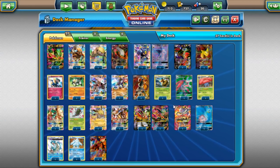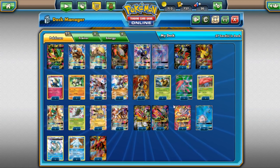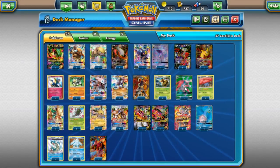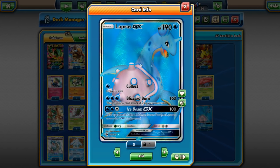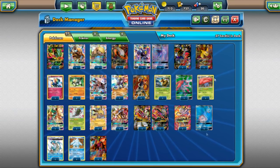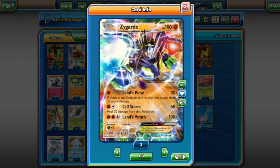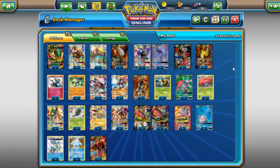Those are the best decks in the Standard format as of April 2017 — the final best decks in Standard as of the Sun and Moon era, until Guardians Rising. Some predictions: we'll see a lot more Lightning decks, especially with Tapu Koko GX, so Yveltal might get cut short. We'll probably see more Water-based decks — Mega Gyarados, Primarina GX, and Lapras will stay thanks to Aqua Patch. Tapu Bulu could also be pretty good with Lurantis.